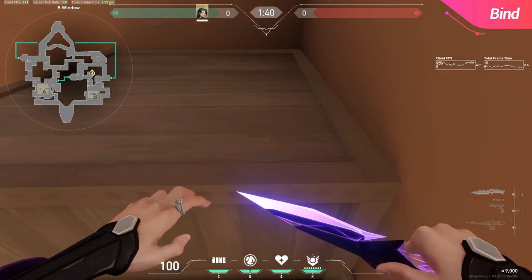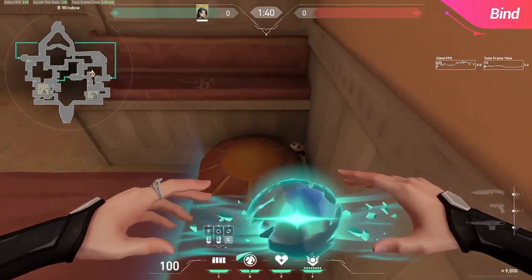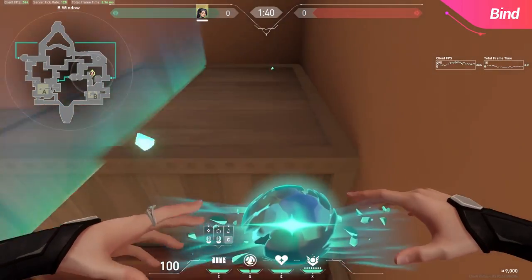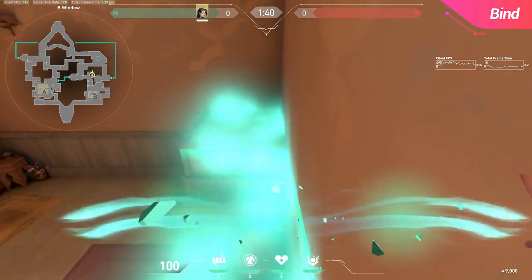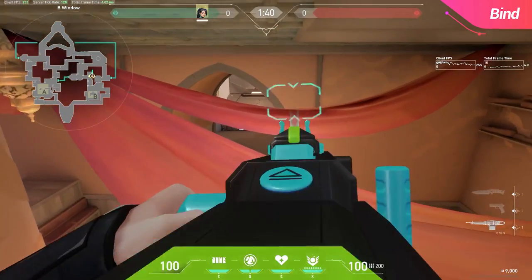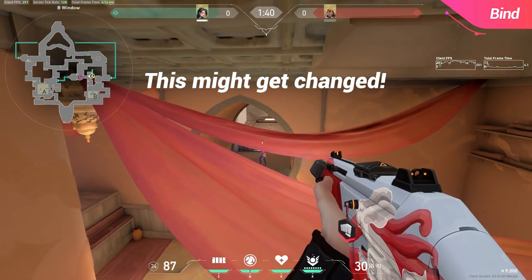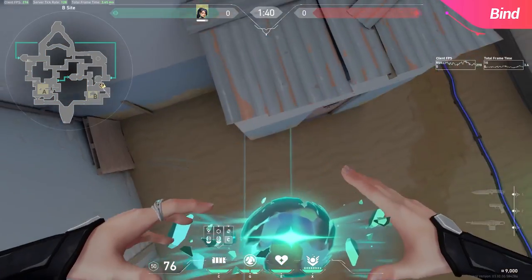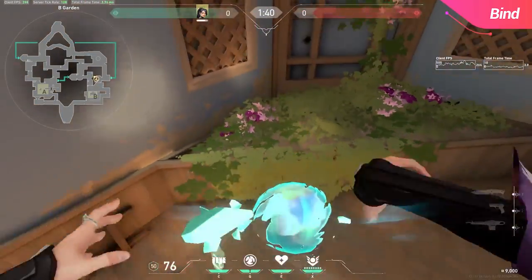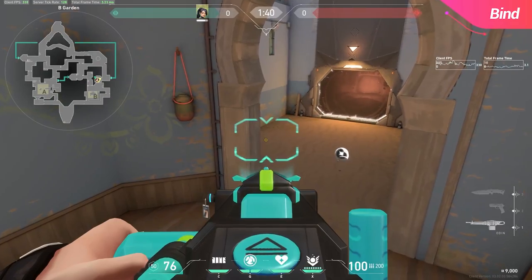Moving over towards the B site, starting out with one of the strongest Grim walls you can place — this will elevate you to a position that is practically a one-way. It's also sort of tough to do: you need to stand on the lower portion and jump backwards while crouching when placing this wall, and it should elevate you to the position where you can look through these two pieces of cloth. These are not able to be shot through from their side. Similar to Haven, you're also able to jump on top of the ticket booth outside of B Long by jump crouching off of this green box.